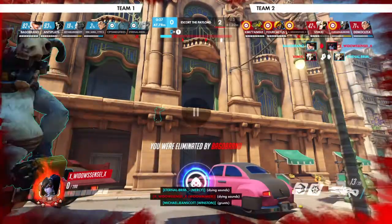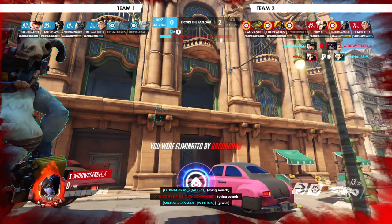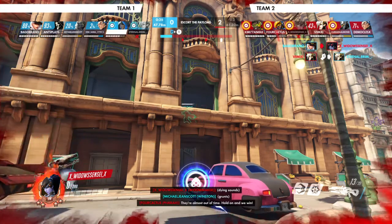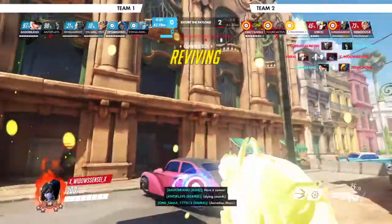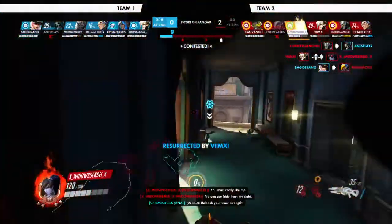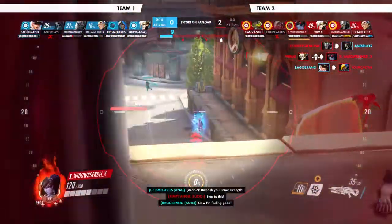That right there was bad — you put your back to the enemy team to look at a Reaper. What you could have done is moved backwards just a little bit, backtracked to the left side, taken the left high ground, looked down that corridor, and shot him from there rather than keeping your back exposed to the enemy team. Don't do that — you never want your back to the enemy team.